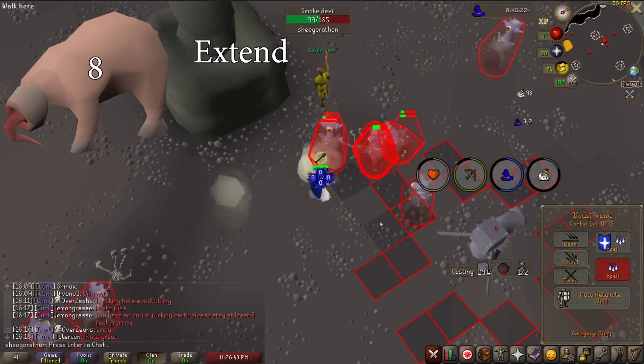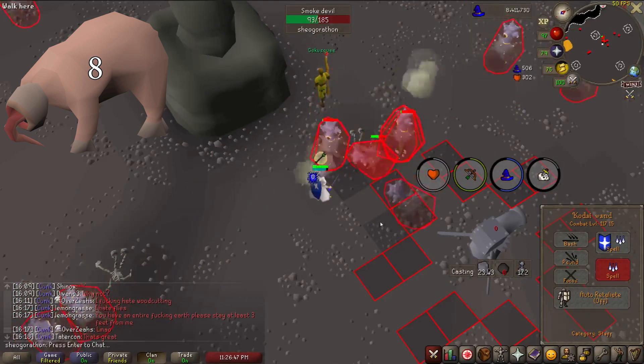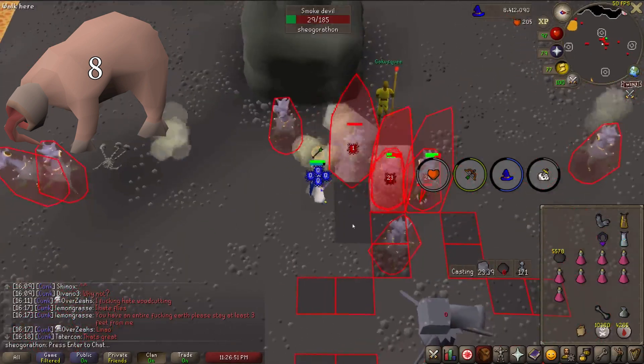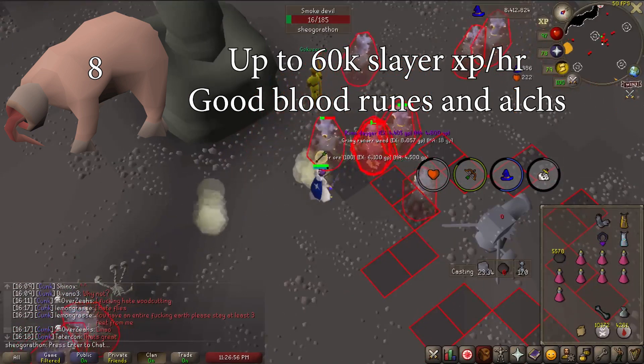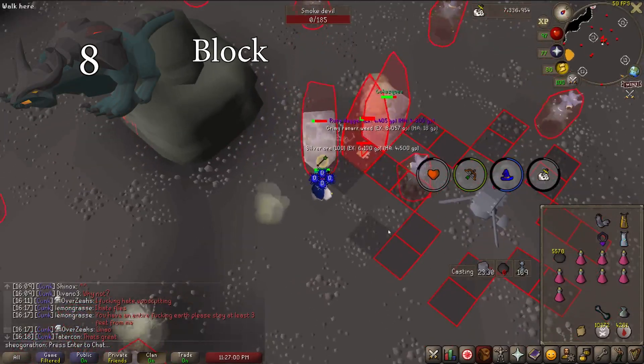Bloodvelds were a block up until the Sins of the Father quest added an amazing cannon spot in the Meiyerditch lab for these guys. I unfortunately still haven't managed to secure a task, so I haven't made a video on these yet. But they provide up to 60k Slayer XP an hour with decent alchable and rune drops. These tasks are definitely worth doing.